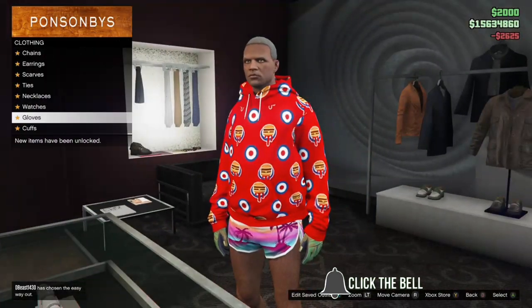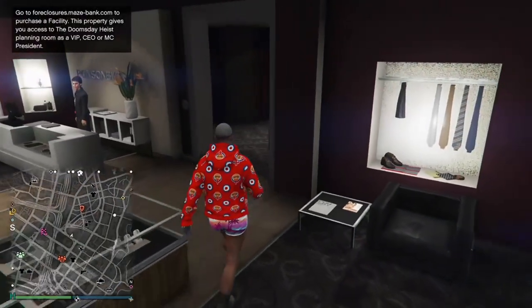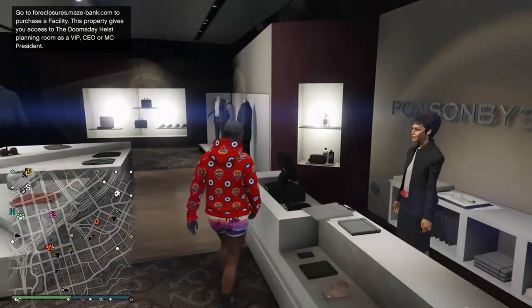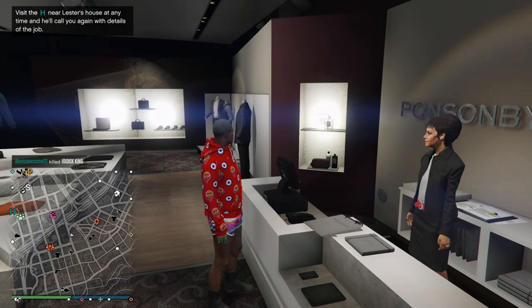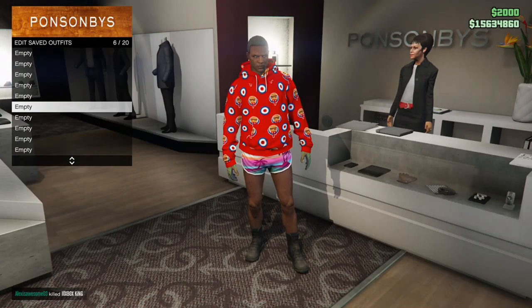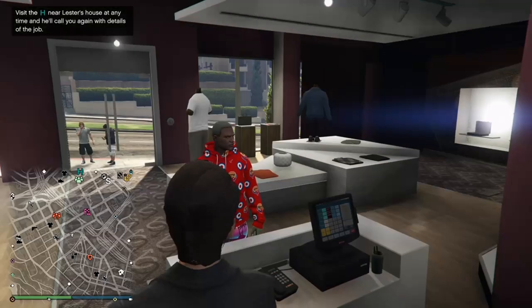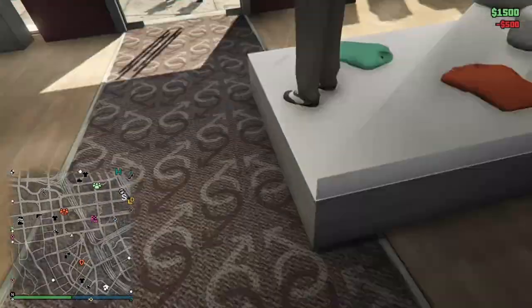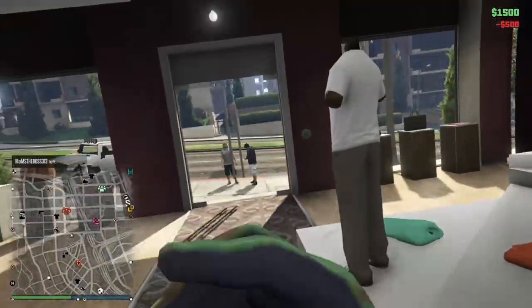Once you've got that, save the outfit. When you save it, make sure you don't save it in the same slot that your main character has the outfit you don't want to lose. For example, my main character has that outfit in slot 20, so save this in a different empty slot on your main character. After saving, open up your interaction menu and take the Easy Way Out.